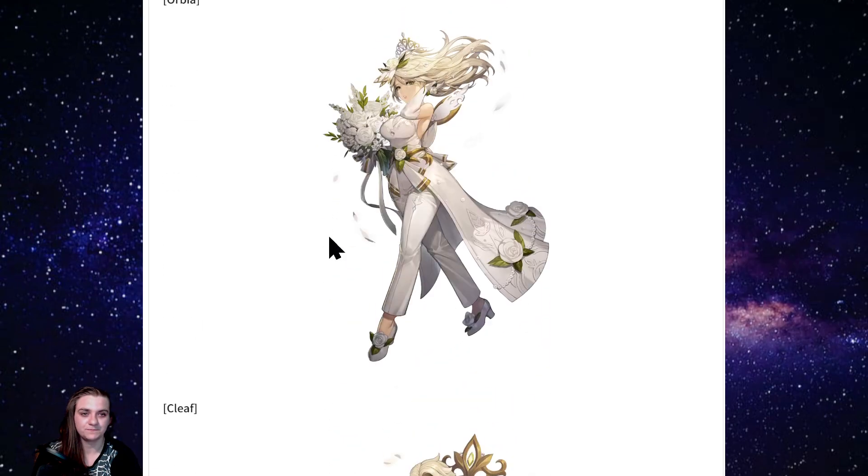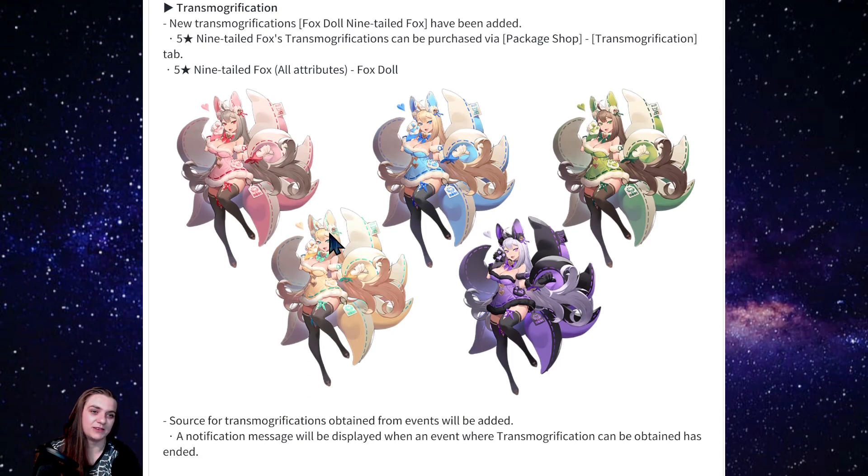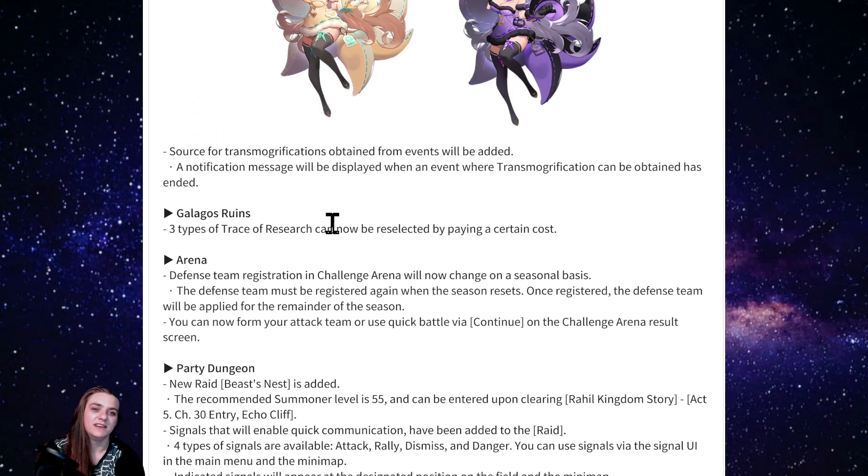New skins are coming — Camillican 3v1 stuff, nine-tailed fox skins — it's crazy. Camillican is huge.